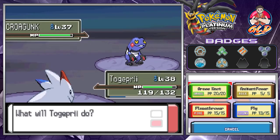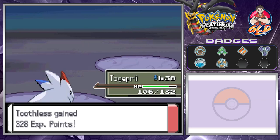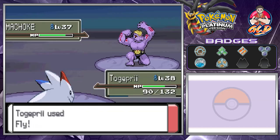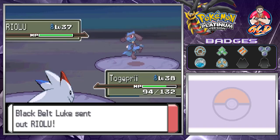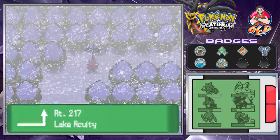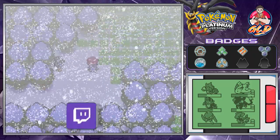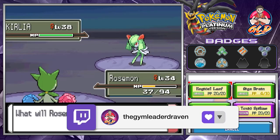Here we have another Pokemon battle - let's switch to Togekiss and use Fly. We're getting points. Here comes Machoke - another Fly attack and Machoke is defeated. Here comes Riolu - Fly attack again. God dang blizzard. This is the reason I hated this area. Lake Acuity is up ahead so let's speed this up.